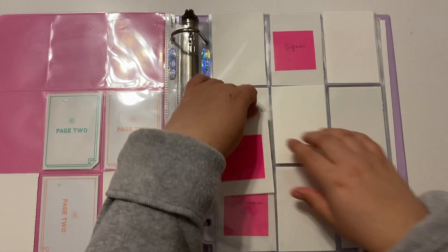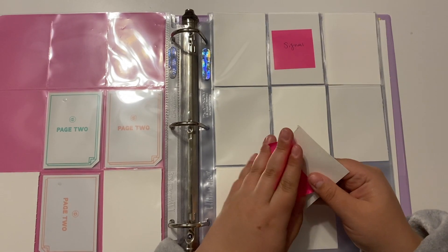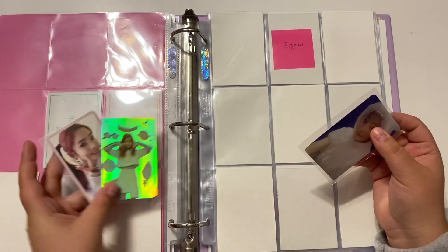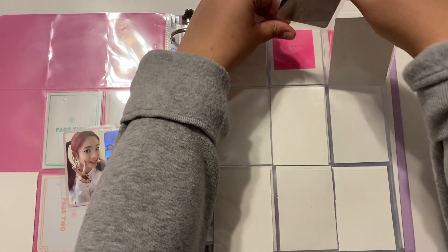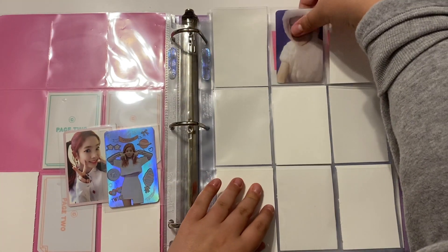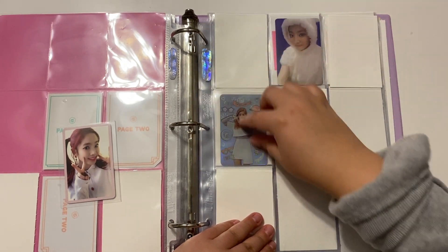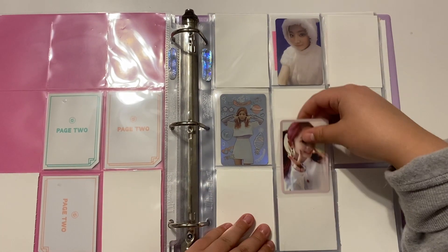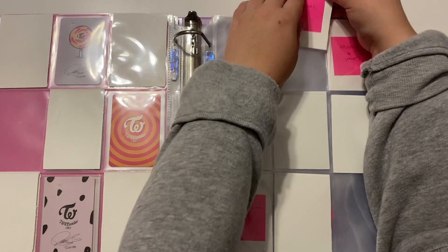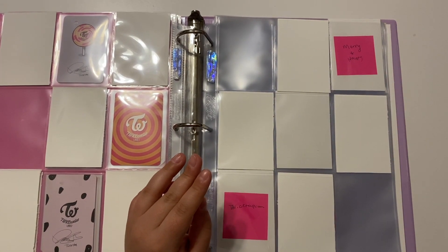The next page is Lane One and Lane Two combined. Each have only two photo cards so I'm missing one from this page. I have these three — the bunny up here, which is one of my favorite Dahyun photo cards, the sparkly holographic one here, and the pink one down here. I'm missing the yellow border one, which will go right there.